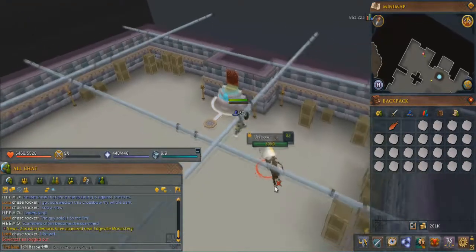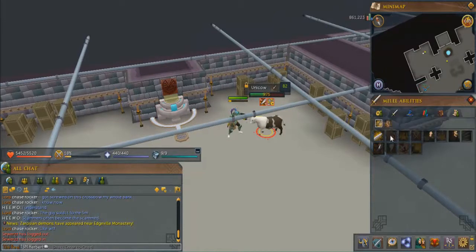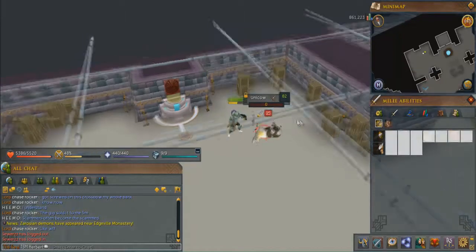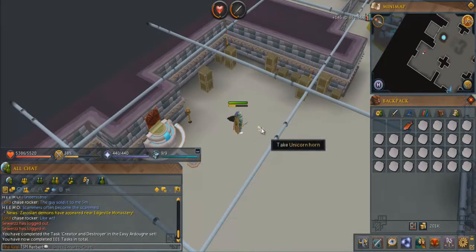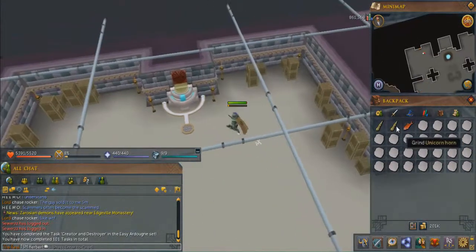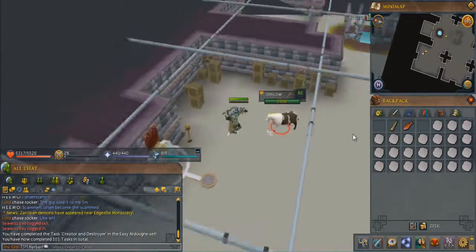You activate the symbol of life — you place a unicorn horn and a cowhide on the altar and a unicow appears. It shouldn't take long at all to kill. I don't know why I didn't bring rune weapons. For members with a bit more attack experience it'll be a lot easier. There we go — unicorn horns! Creator and destroyer — nice. Just like that, you've already made two unicorn horns.